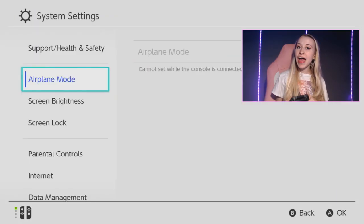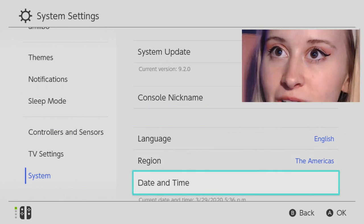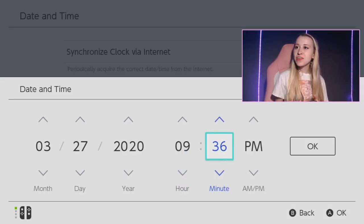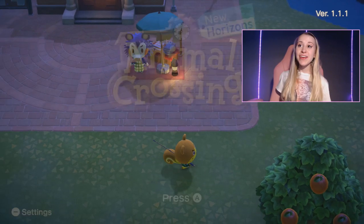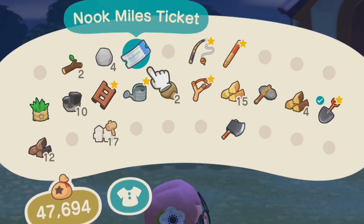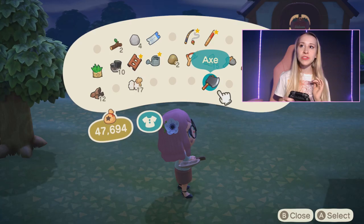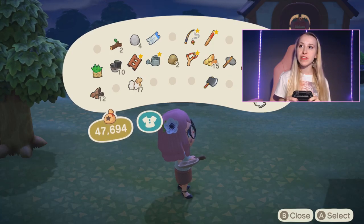Tarantulas can only be found at nighttime, so I'm going to go into system settings and time travel. We'll make it 9:36 — I feel like that's a good time. Now you can see it is definitely nighttime in my game. I have my Nook Miles ticket, and I also have my axe and my shovel. This one's a real one, but I believe this one's flimsy.